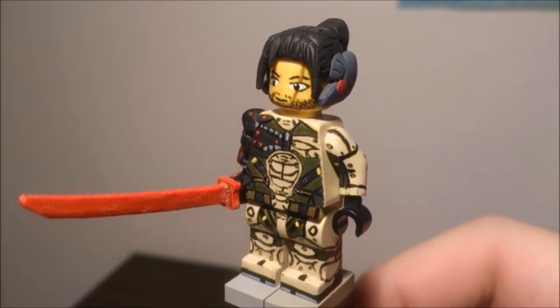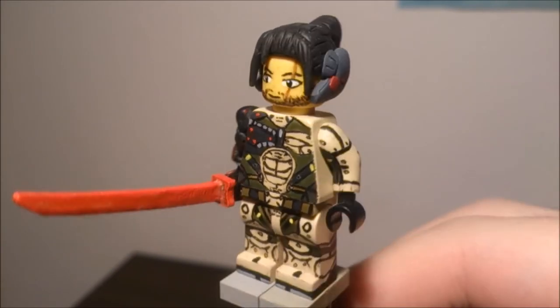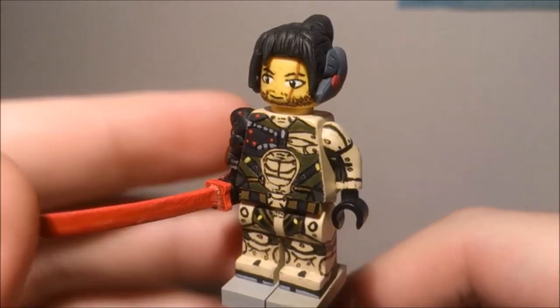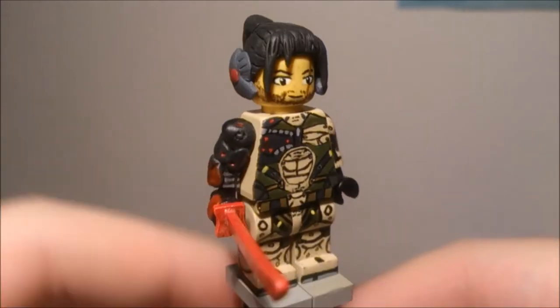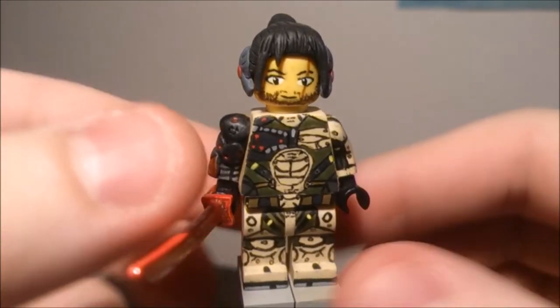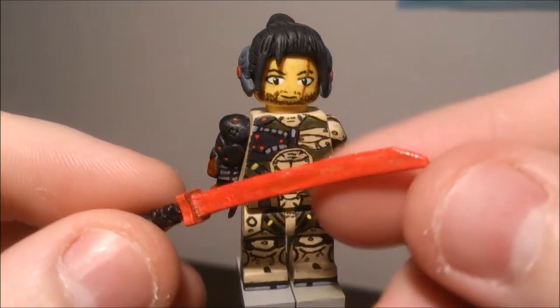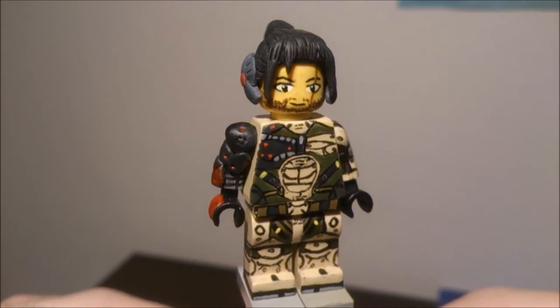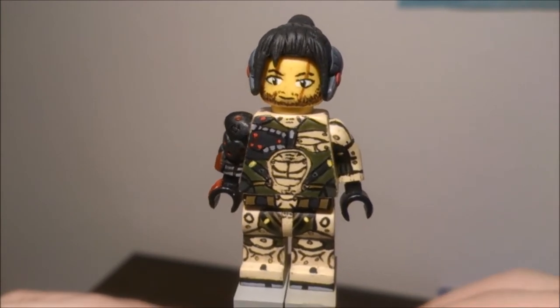I've been busy with other customs after I finished this and showed it on the update. So I haven't really prioritized making a scabbard, so yeah, he's just gonna — doesn't have to hold it. But yeah, red katana, nothing too special, old piece as well. So let's just start from top to bottom like I usually do.